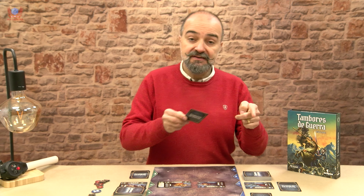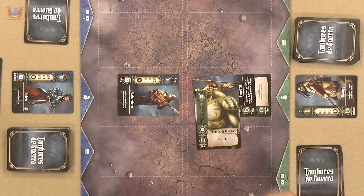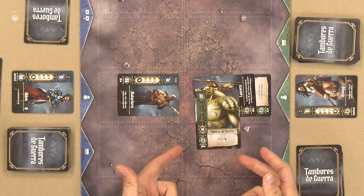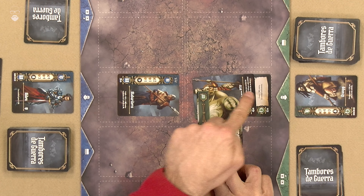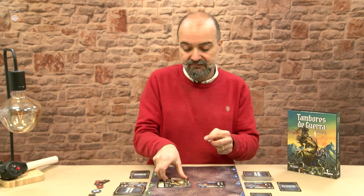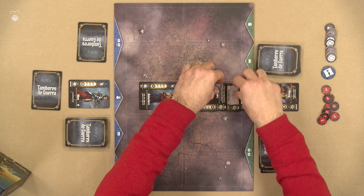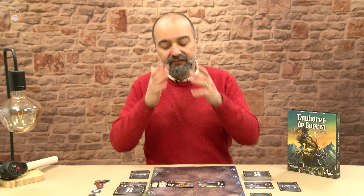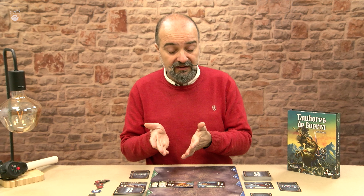Then, because the first player cannot do anything else, I play war paints — which cost me absolutely nothing — and place it on the unit, giving one point of defence. So suddenly a lancer that was a bit vulnerable is now a bloody tank, and we like that.